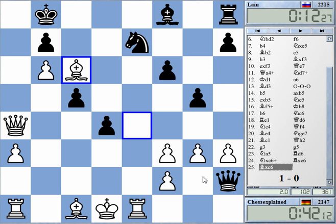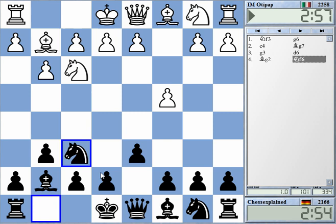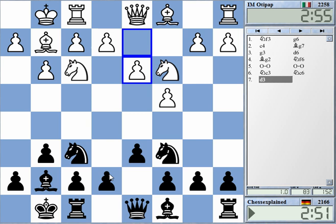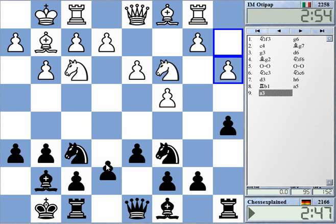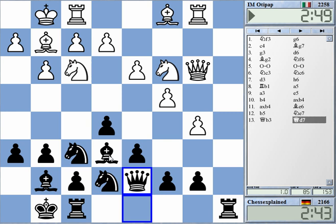Game started. Okay, so some International Master here from Italy. Let's go for a King's Indian setup and see what he's doing. Okay, he's going for some English opening. I'll try to exchange this strong bishop on g2 with bishop h3. Let's get rid of this piece — it's really a bit annoying. So what is he doing? c5, rb6. Okay, I need to keep this closed here.